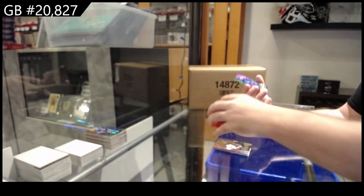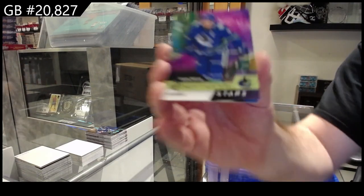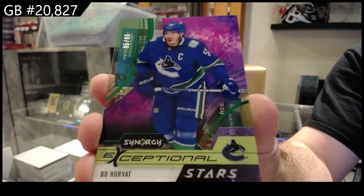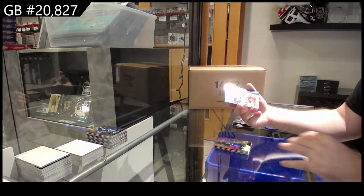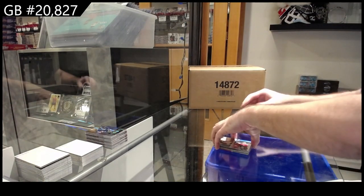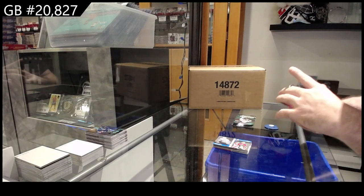The team has definitely changed. 99 Horvath Stars for Vancouver, and a Duos 899 for the Panthers of Huberdeau and Van Riemsdyk. That's always sad when that happens.